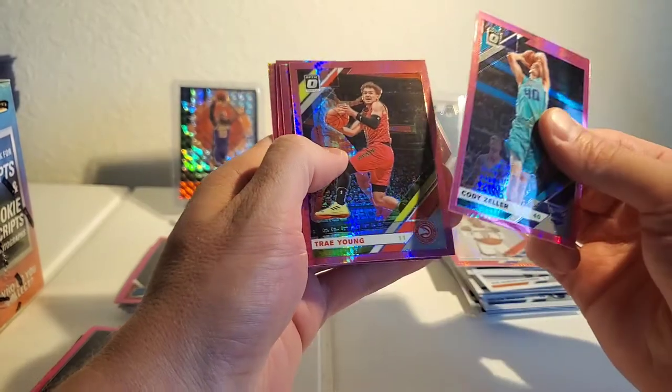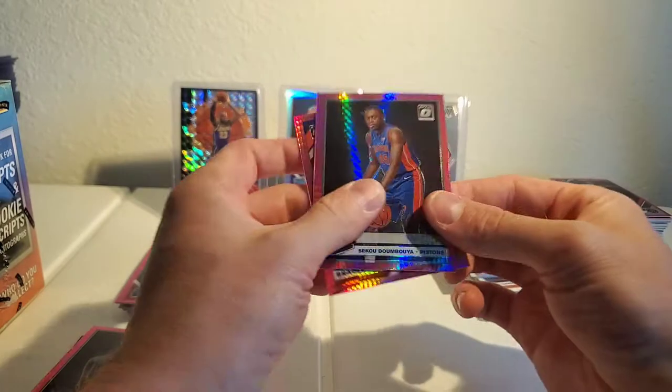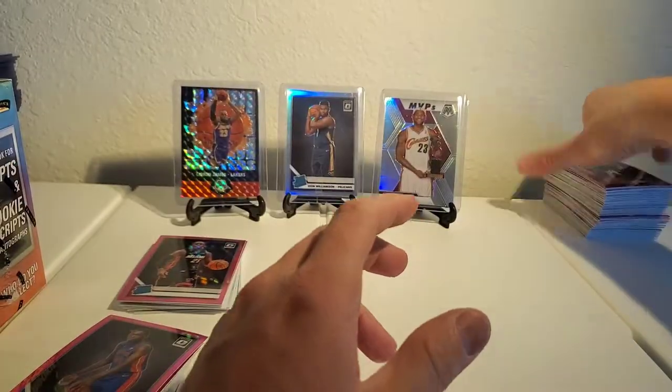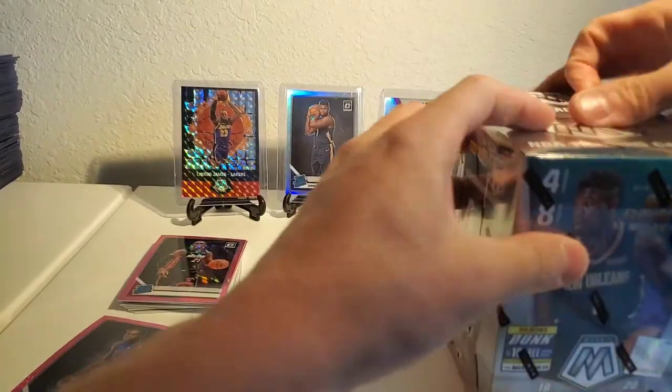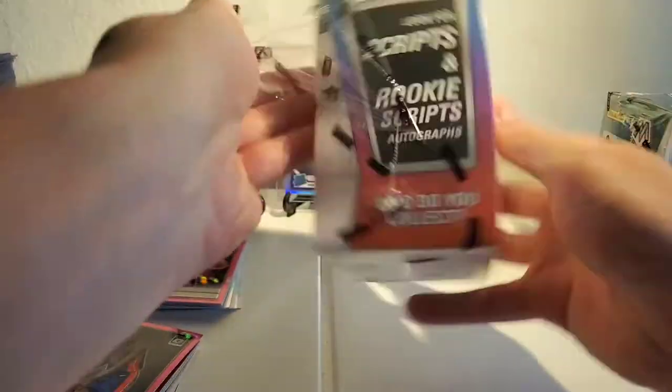Cody Zeller, Trey Young, Luke Kennard, Domboya, and Bradley Beal — okay. Put those over here. Let's get into the Mosaic and see who wins the battle of the boxes — this is exciting.